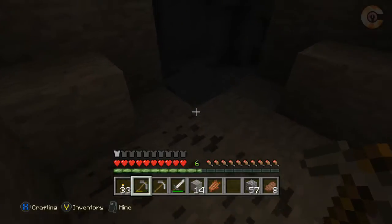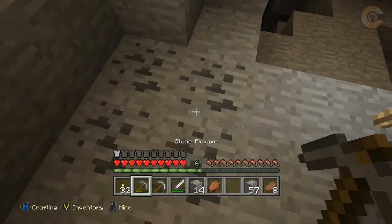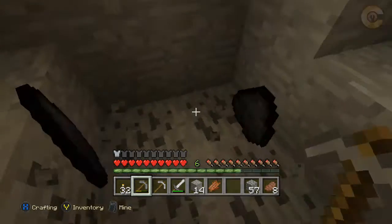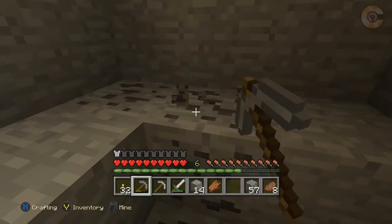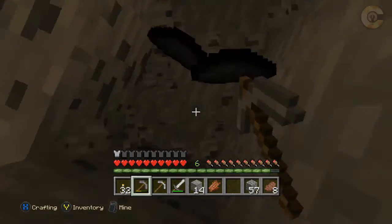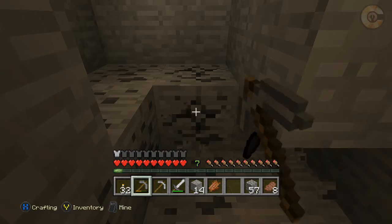I need all this coal — I'm going to be running out of torches. Coal is very necessary for me, and it's also giving me some experience. I don't know when I'll be enchanting — I guess after I find some diamond. There's a lot of coal here. Very good.